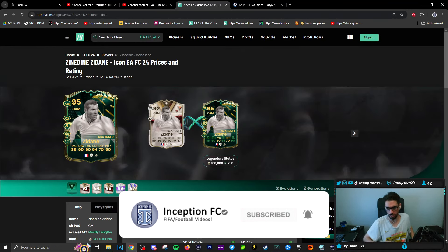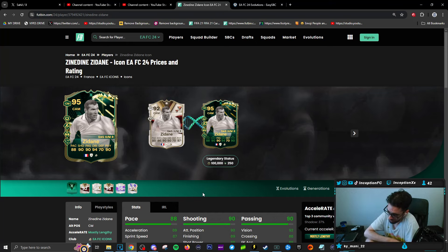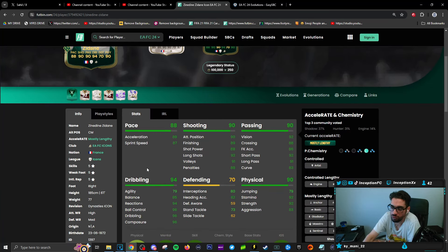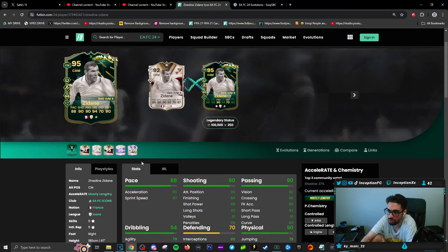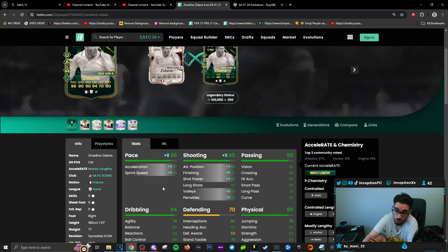Zinedine Zidane gets an improvement as well. Zidane is a very 50/50 card for people, and that's why you should probably avoid him. Because with 50/50 cards like this, they're just formatted strangely. With Zidane, you can go down the route of giving him a Hunter chemistry style and then use him specifically as your attacking-oriented center mid and basically go from there.